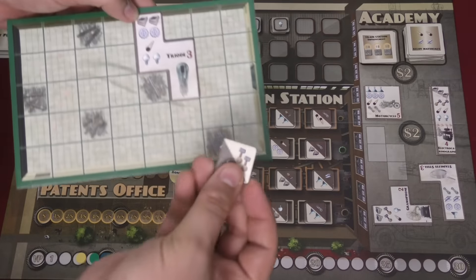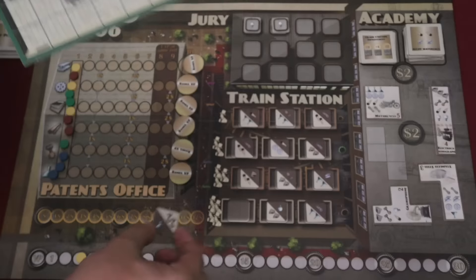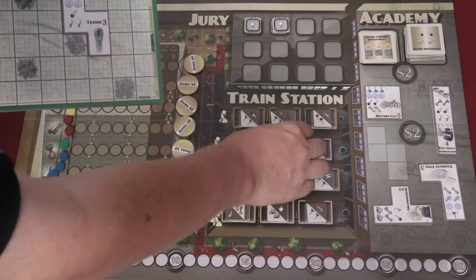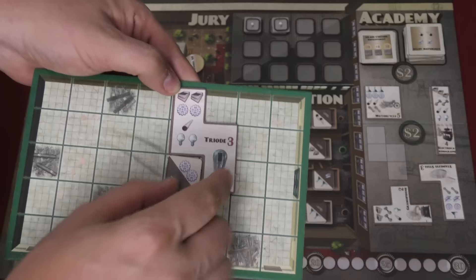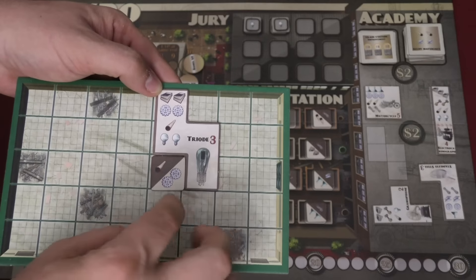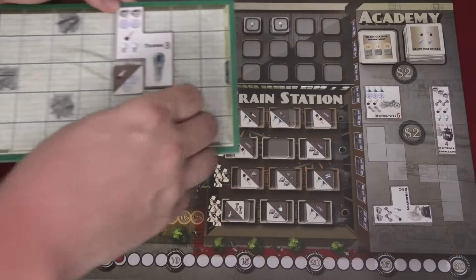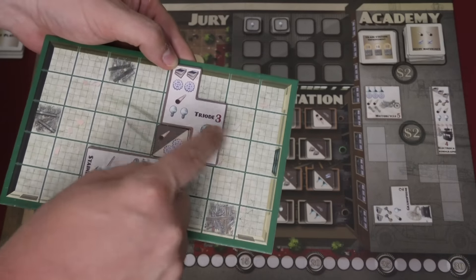The required resources are printed on the projects. You take tiles and place them down — so this tile would do nothing for this project, but if I place this tile like this, it provides two gears to this project. If I place it like this, it provides two gears and the wooden dowel. Tiles can even provide resources to more than one project — these two gears here are being provided to both projects.